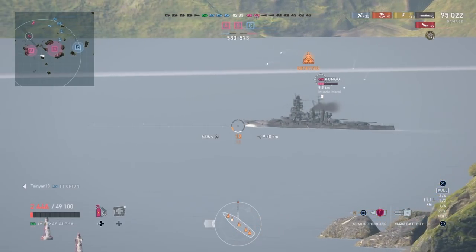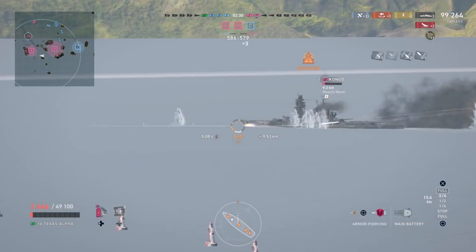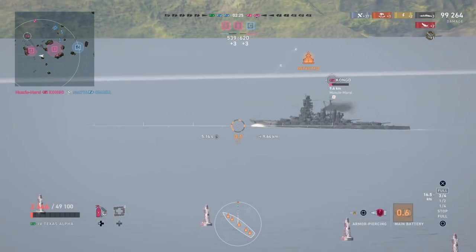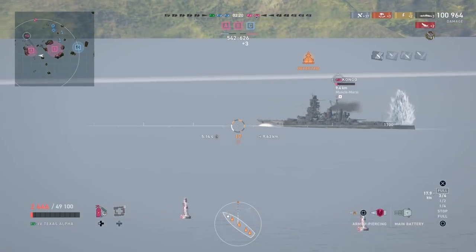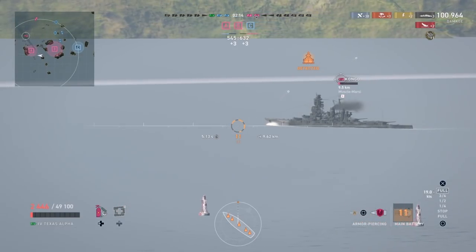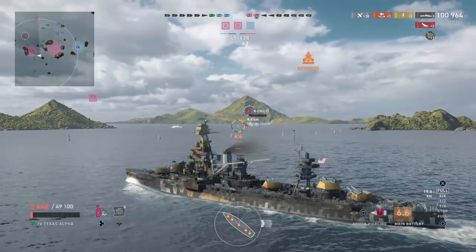I think I forgot to mention how I got this ship. This is part of the rewards for the Alpha testers — we got this Texas, it's called Texas Alpha. And there's a tier three German destroyer as well. There are a handful of players that have German destroyers right now, which are interesting — they've got a forward-firing torpedo turret. I'll make a video on that once I'm done with the introductory videos.